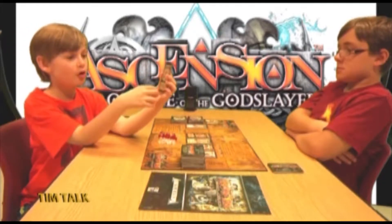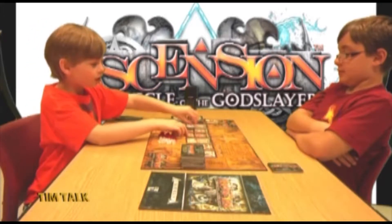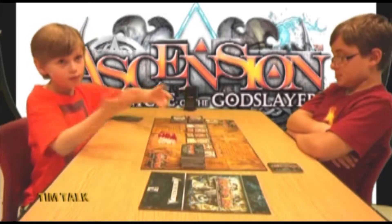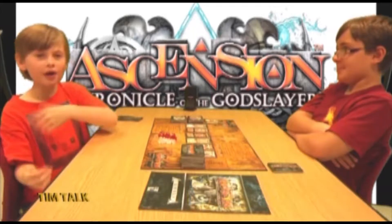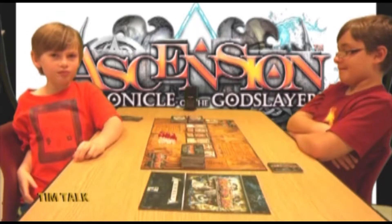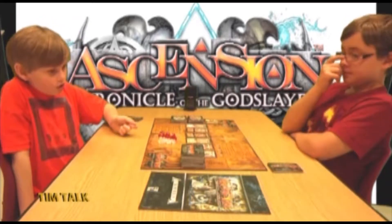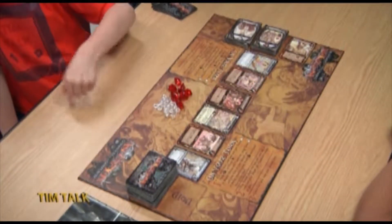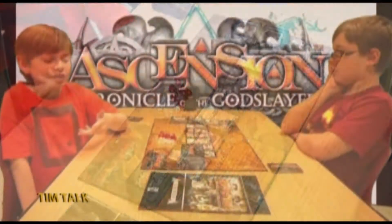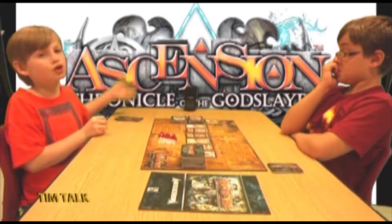There are also monster cards. Take the Corrosive Widow for example — it costs four power to defeat and you gain three honor. It also says each opponent must put a construct he controls into his discard pile. You may wonder what the difference is between heroes and constructs. A hero goes into your hand and at the end of your turn it all goes into what they call your discard pile — that's the main mechanic of a deck-building game.